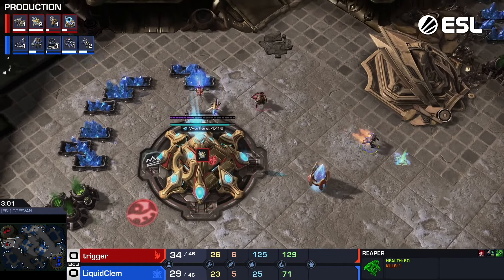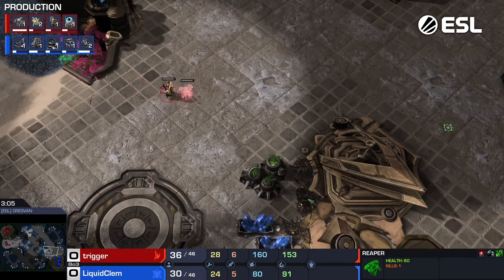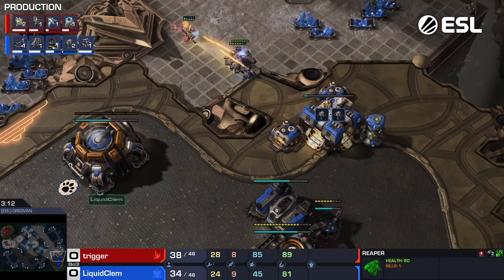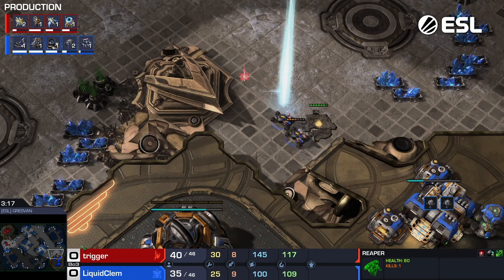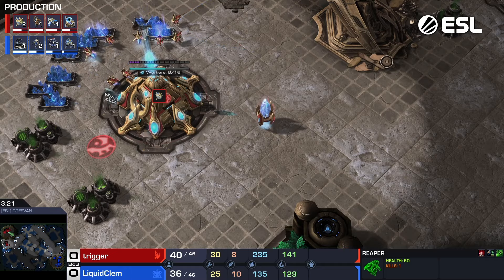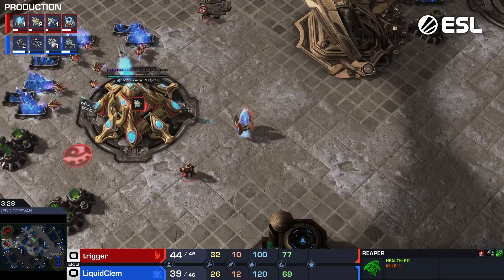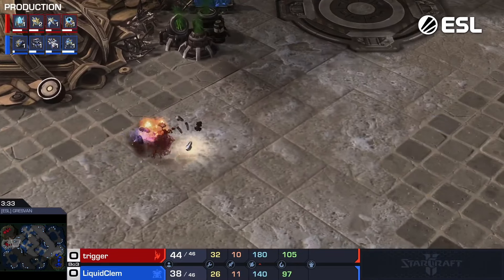Rain, Stats, Trigger — the line of defensive Protoss players. Stats was like twice as defensive as Rain. But Rain was the best defensive Protoss we had up to that point. I think Rain would have been the best Protoss ever in StarCraft 1 or StarCraft 2 if he had just remained playing long enough. I think he's just too talented — it's hard to keep those guys interested. Stats and Trigger are very close stylistically to each other.